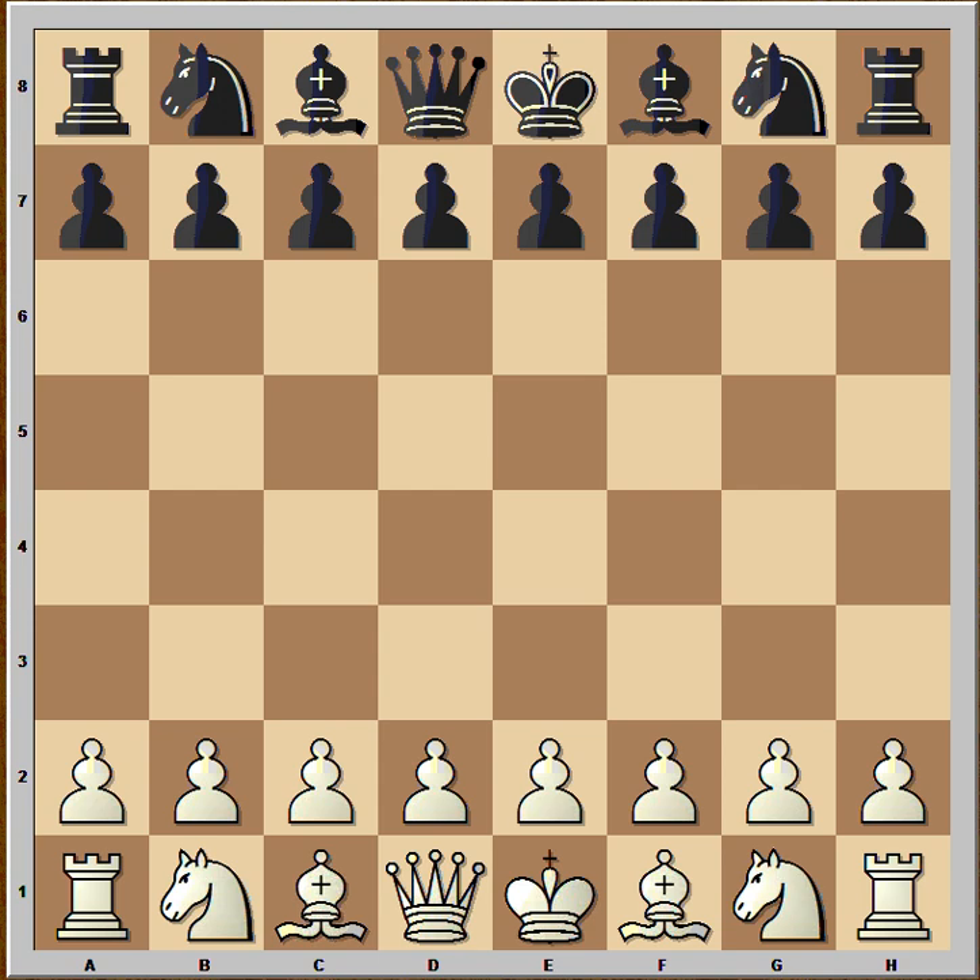Hi, this is Mato. In this video I will show you a very beautiful chess game. This is the game between Prokes and Zander that was played in Vienna in 1925. Vienna is the capital city of Austria.